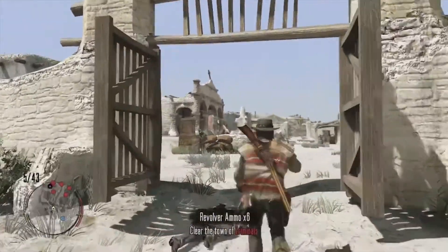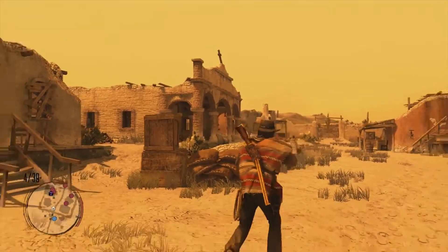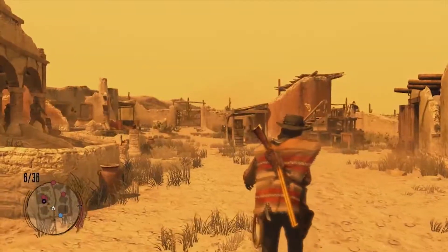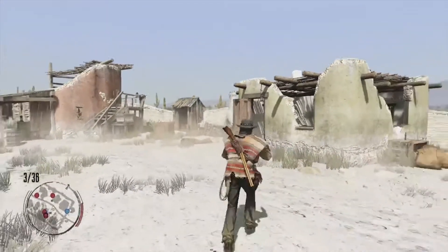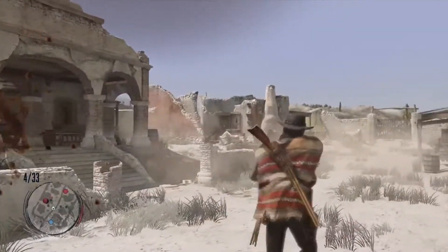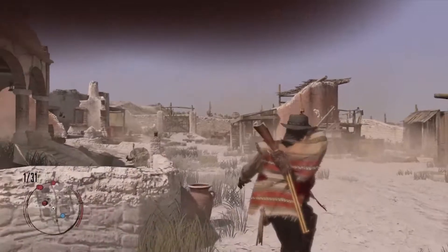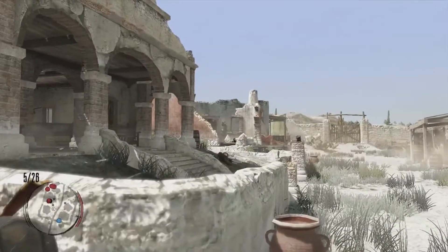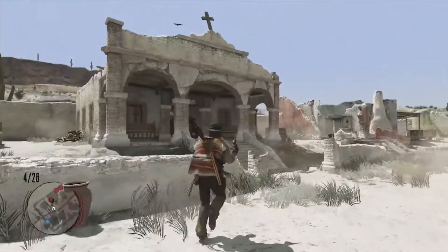Once again we have to clear this town out. Not even a few days - well, technically about a week since I've saved - and the town's already full of criminals. You'd think if it got burnt down it wouldn't seem like a great place to have a hideout. But hey, who said criminals were smart all the time? We're gonna take cover - we're kind of near dying, that's not good. I think there's a preacher in the church with a shotgun so I didn't want to be caught by him. Okay, we can take him now.